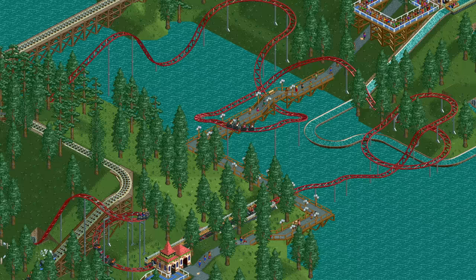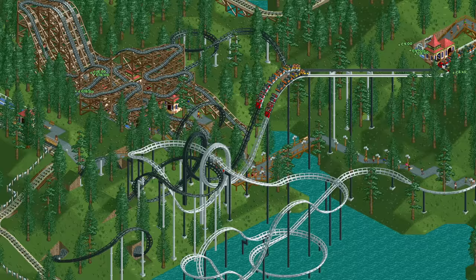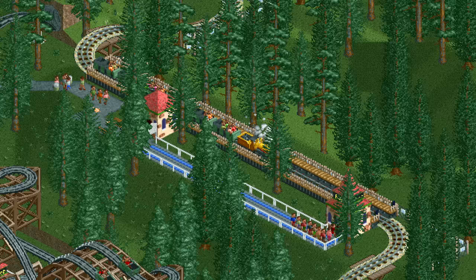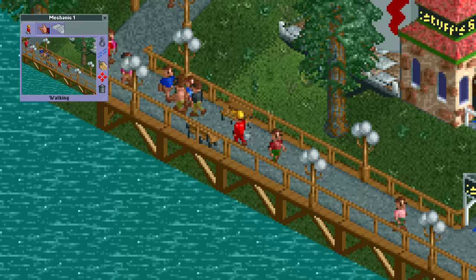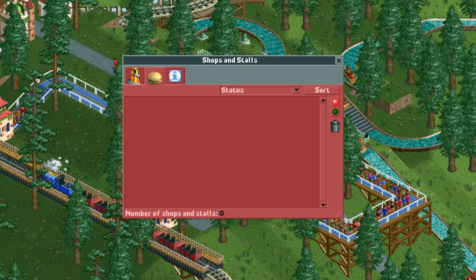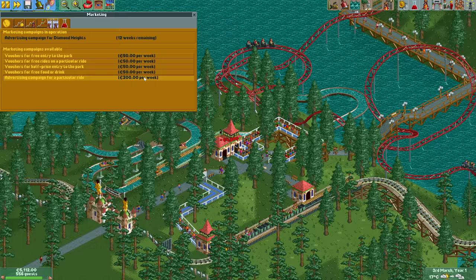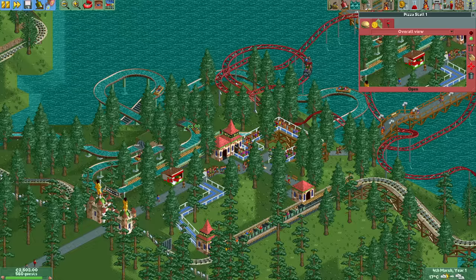There are four roller coasters including the two iconic dueling ones for which I have big plans, a log flume, a merry-go-round, a spiral slide, a miniature railway — but weirdly enough no stalls and the path network isn't great either. So the first thing we'll do after running all the ads is add some necessary path connections and build some stalls.